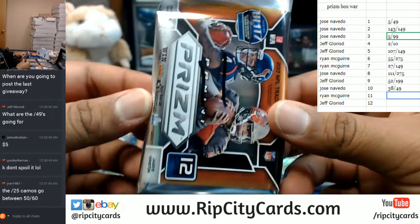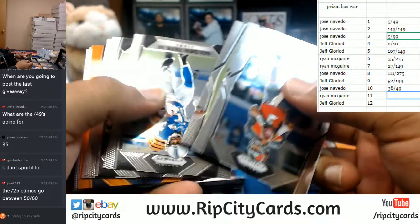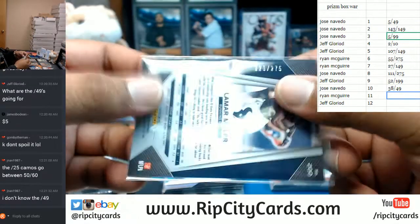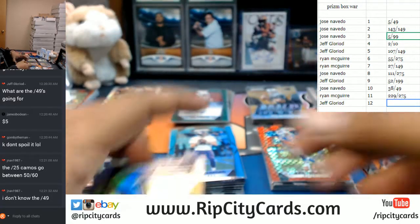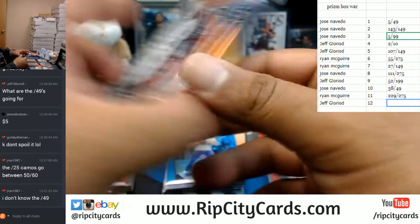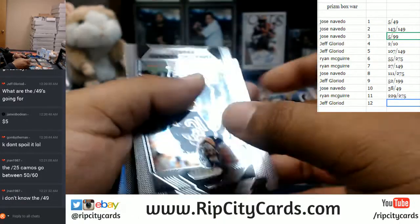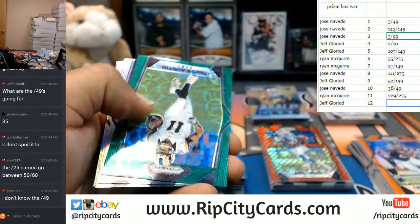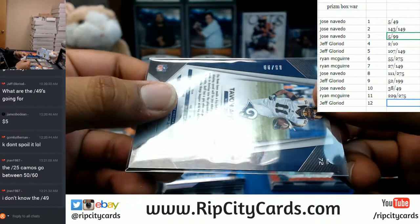On to pack 11. For the Texans, Lamar Miller orange. But the numbering is what we want — 229 out of 275. The rest are base. On to the last pack here, pack 12. Got a green for Tavon Austin of the Rams, numbered 66 out of 99.